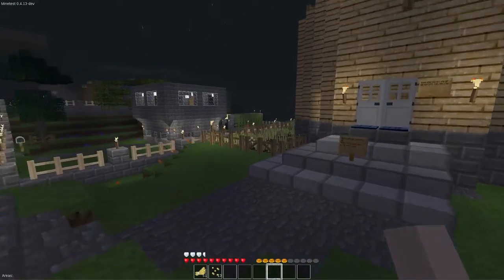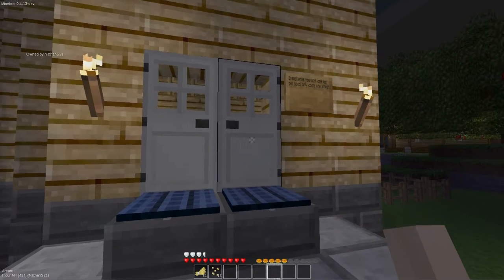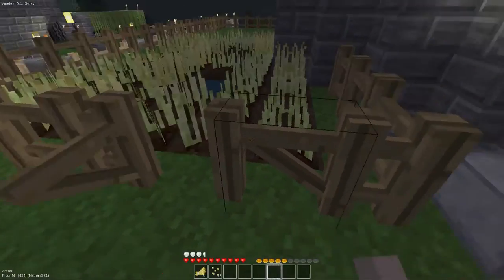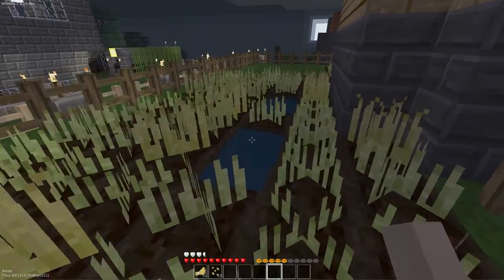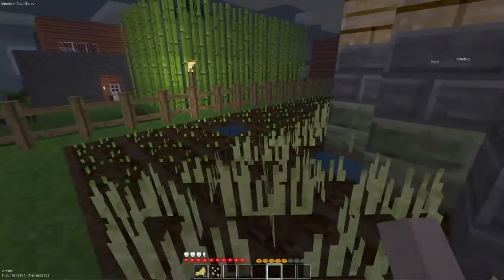Now it only operates during daytime hours. You will notice the doors are closed — they are steel doors, so they are locked. Of course, I can open them because I placed them. But right at the moment we shan't, because we're going to take a quick look at the wheat field first. Being as that this is a flour mill, it seems only fitting to have a wheat field surrounding it.